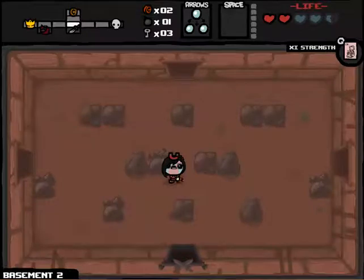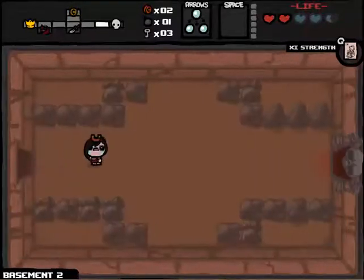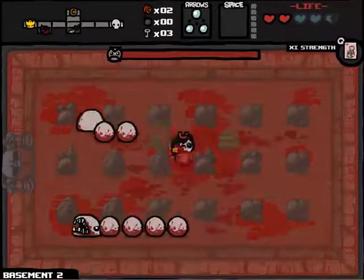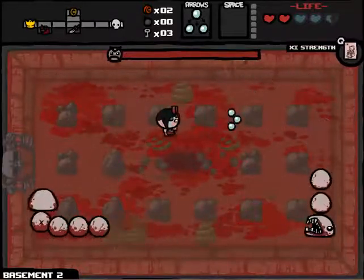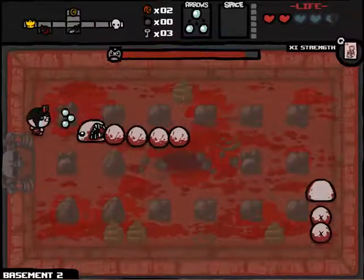We're not going to worry about any of these other rooms - we're just gonna go straight for the boss. Mostly because I am just trying to get to the final boss. And we're fighting Larry Jr., which if we play our cards right... He has a weak spot and it's his butt.